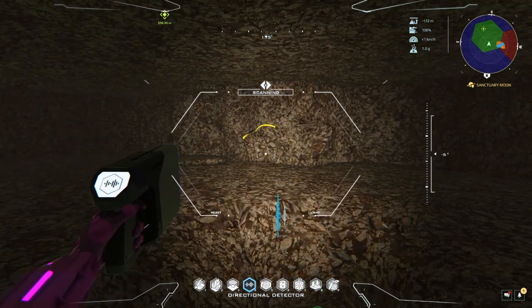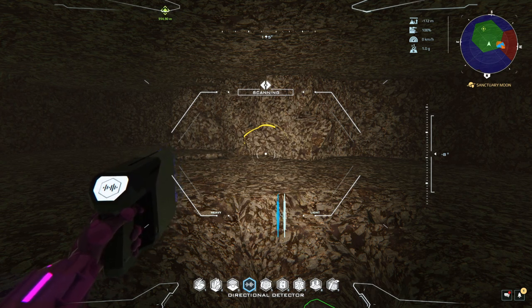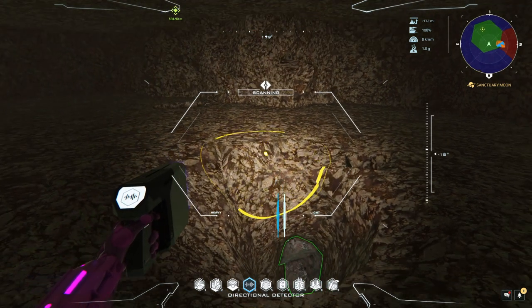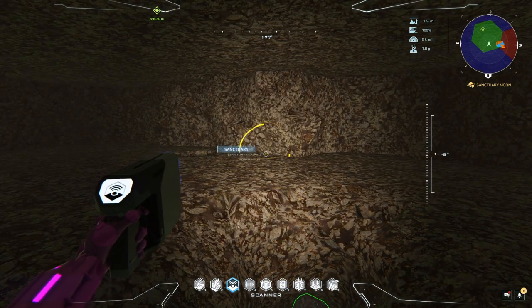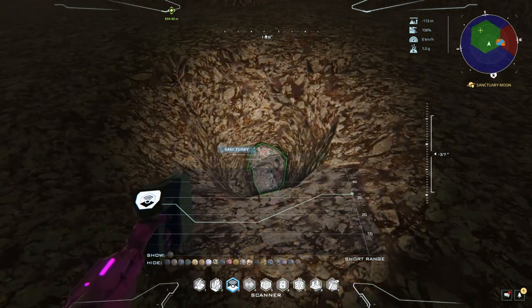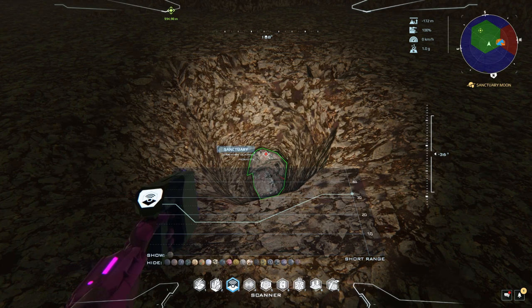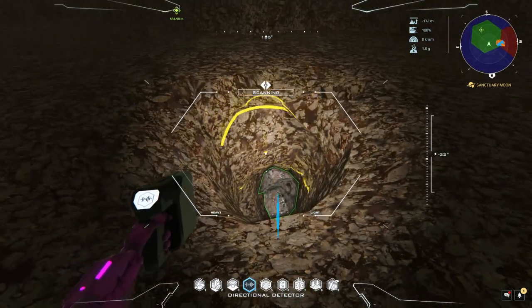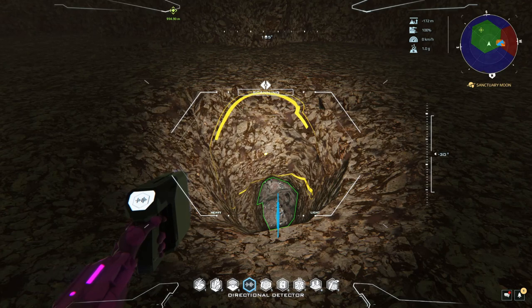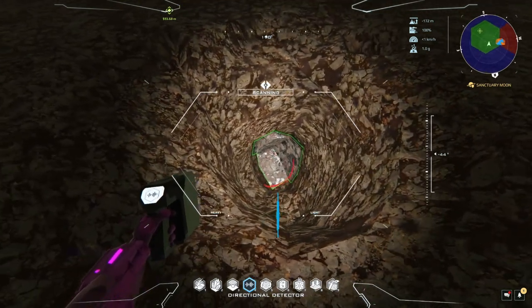Looking at the lower part of the detector, you've got a blue and a whitish signal. The whitish one is the bauxite, which is further above me, and the blue one is what I think is hematite. If we go back to the main scanner, it doesn't show that — so this proves it's actually a good idea to make use of the directional detector. If you see something else, go for it — it's well worth finding bonus deposits.